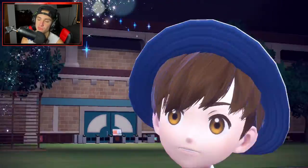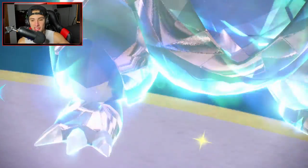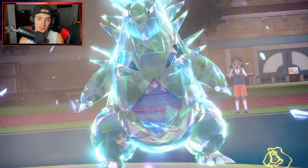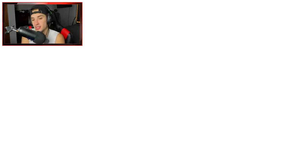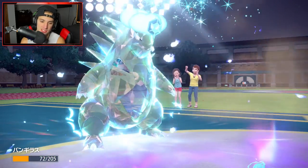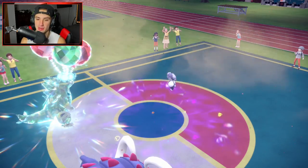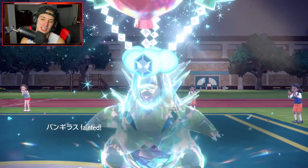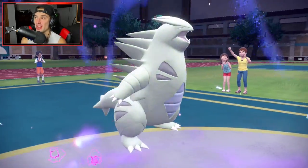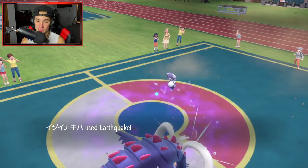T-Tar with Flying Tera is so good — it's like the only Tera type it needs. It counters a lot of the typings it's weak against and helps it dodge EQs, since when you use this Pokemon you're pairing up with a lot of Pokemon that learn EQ. It's just the perfect Tera type for this Pokemon. But he goes for King Gambit — that actually really hurts. I wasn't expecting the Gambit.